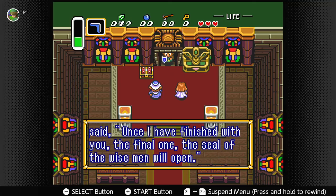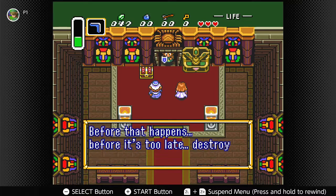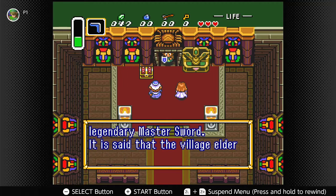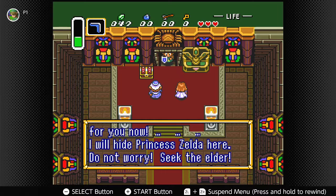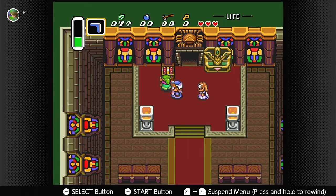Here we are — we saved Zelda! We got to stop this. So we have to find the Master Sword — not the Magical Sword, the Master Sword. Gives us our first Container Heart. What awaits us in the village? Will this wise man tell us where to go? Will we actually accomplish anything besides doing side quests to acquire heart pieces?